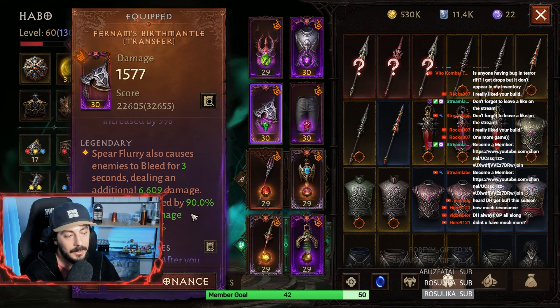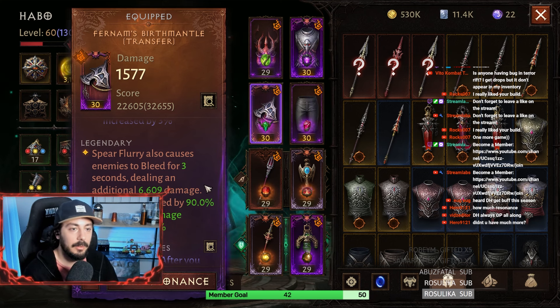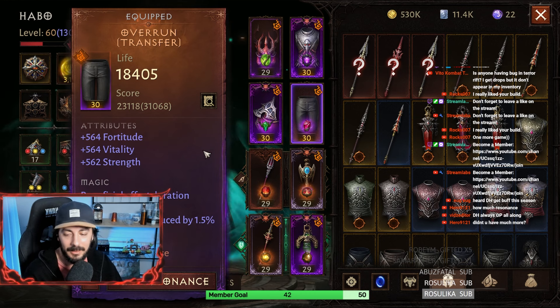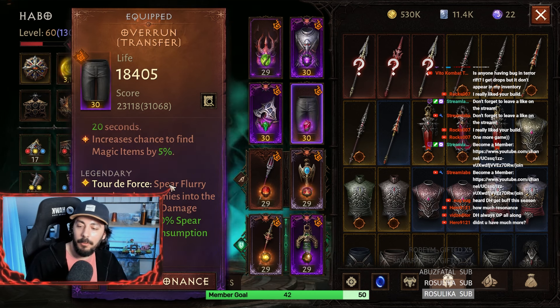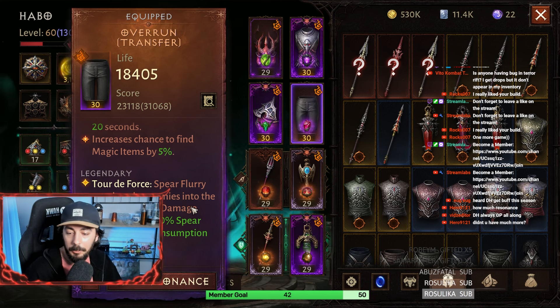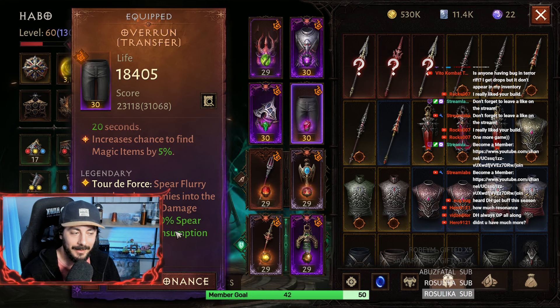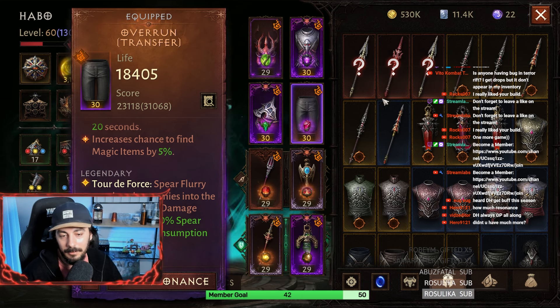These damage numbers can be different for you because they are impacted by your resonance and your damage. For the pants, I have Overrun — Spear Flurry now knocks enemies into the air. That's the key essence we need. You should use all of these, but this is the most important one.